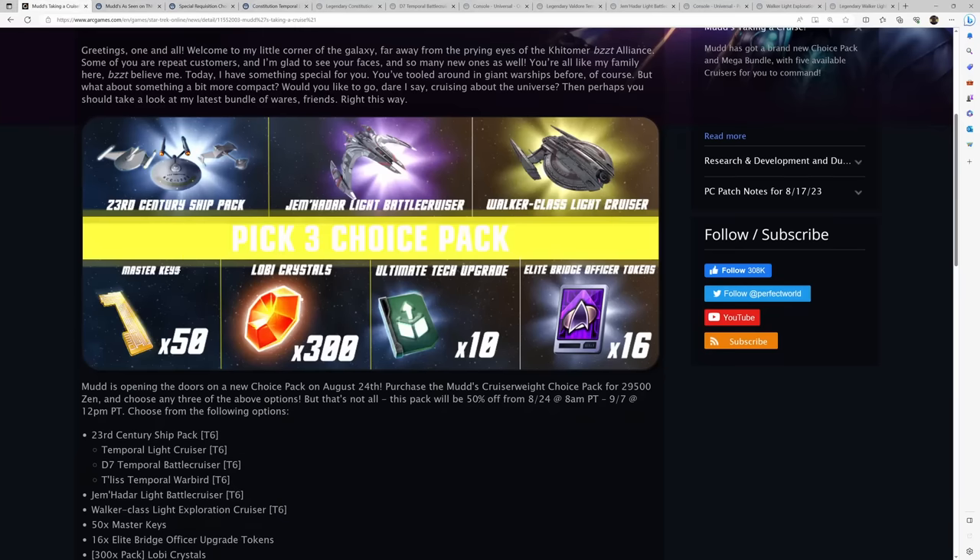So if you're getting the SMUDs bundle, the 23rd Century Ship Pack is definitely the primary reason you're picking this bundle up. The second option is the Jemadar Light Battlecruiser. This is a lockbox ship and it's a little dated, but for those of you that really like the Dominion Jemadar side of the game, it's definitely a ship to consider.